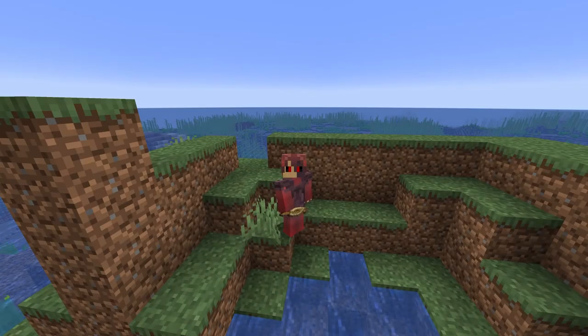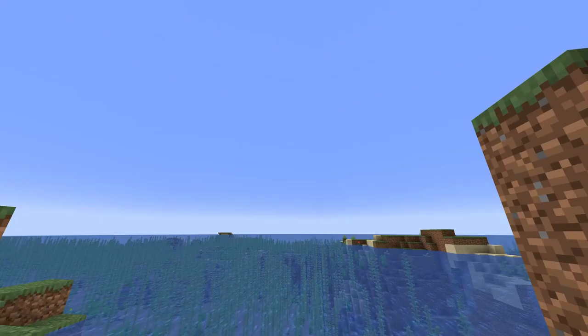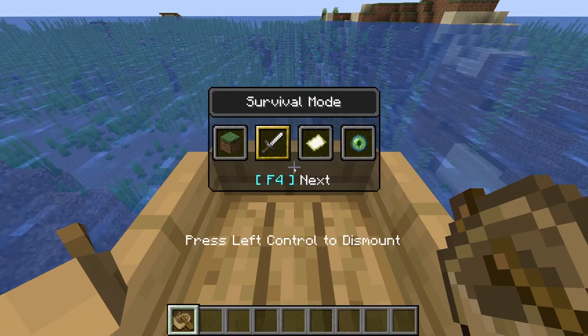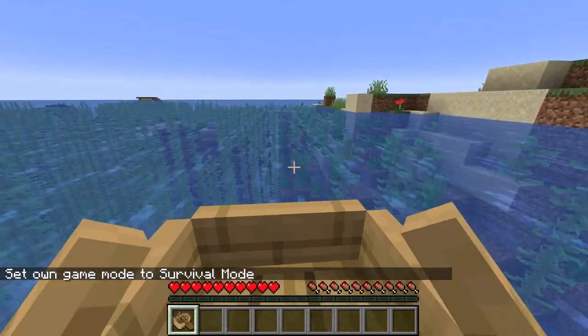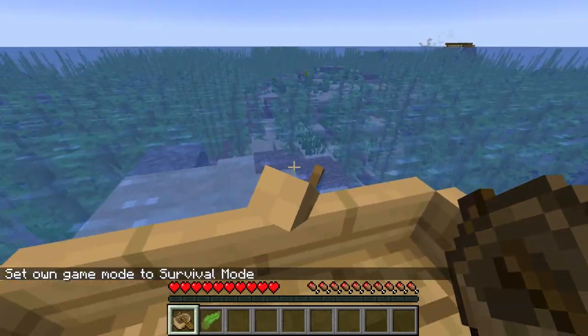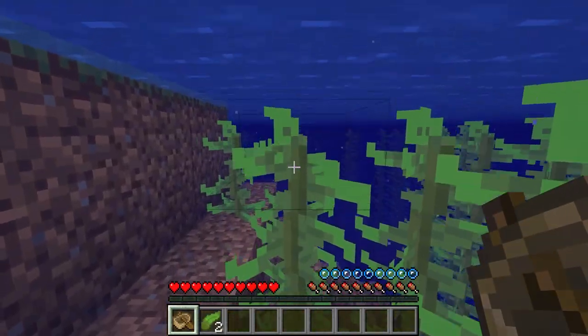Now this next weapon is pretty interesting because it's actually a trap, making use of the new skulk sensor block. So what we need to do to test it out is go ahead and get ourselves into a boat, set ourselves into survival mode. Just right over here — you can't see it at all — but just under the water here is a skulk sensor that's going to activate any moment, and our boat is no more.